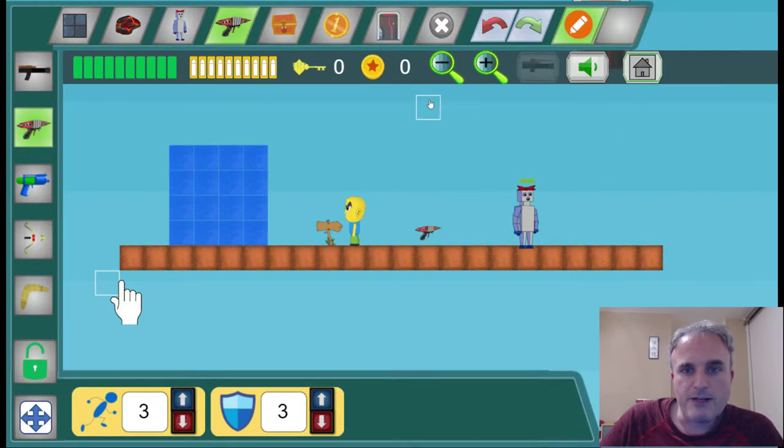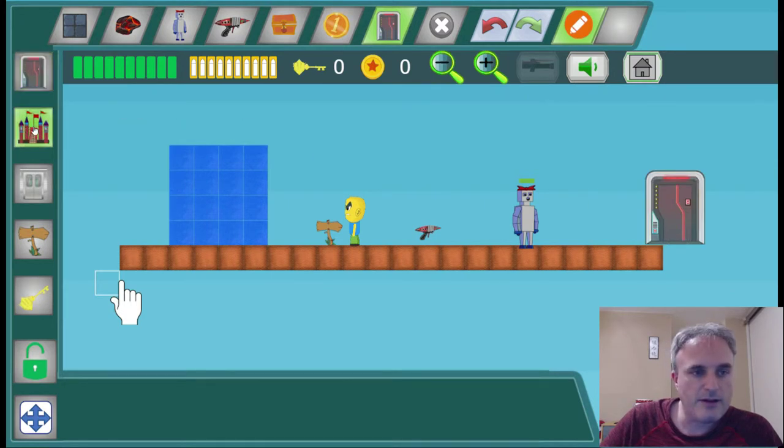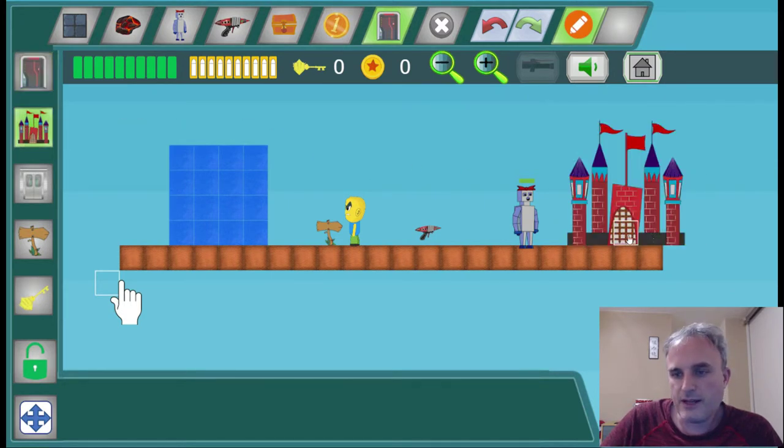The other major part of the game is the door. If I click on the door you can choose what kind of door you want and click to put it down — just click where you want the door to be. And if you want to change it, choose another kind of door and click.